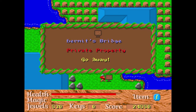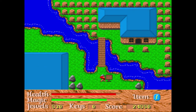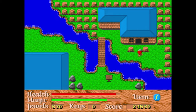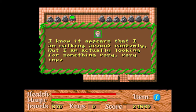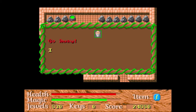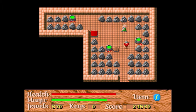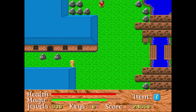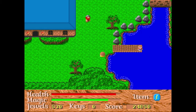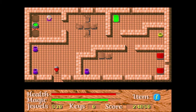So look — we have here a hermit's house. He doesn't want us to bother him, but let's go in. He's talking about how characters just randomly walk around, but he's looking for something — doesn't say what exactly.